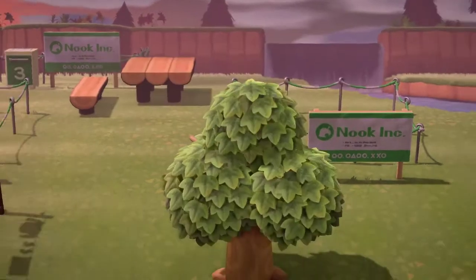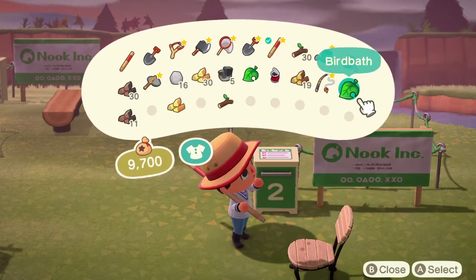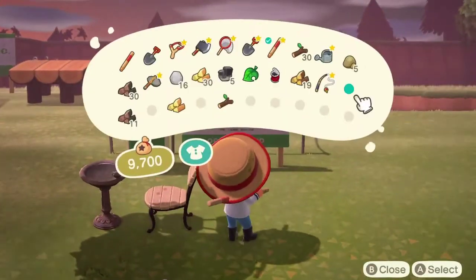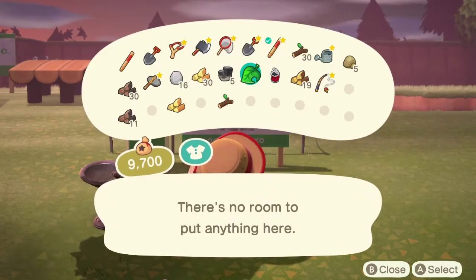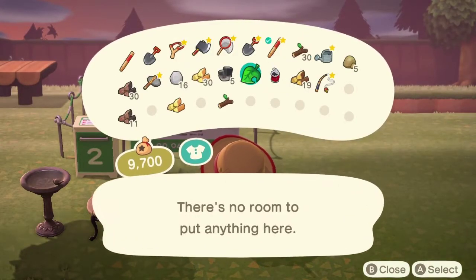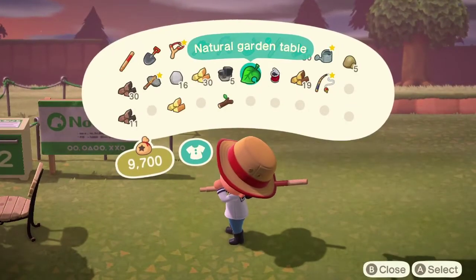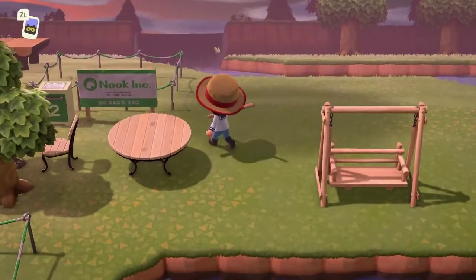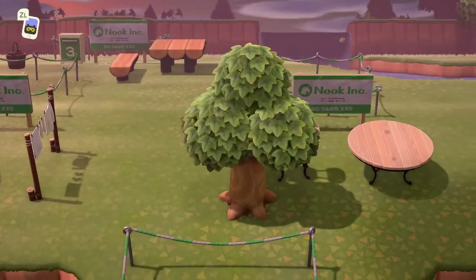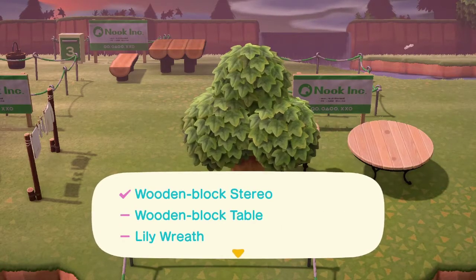Place item — I'm not making this cute right now. Let's run around and place that. I could make room for that, that's all I'm saying. How big is it? A little bit bigger than I expected. Interior — we need wooden block table and a lily wreath.